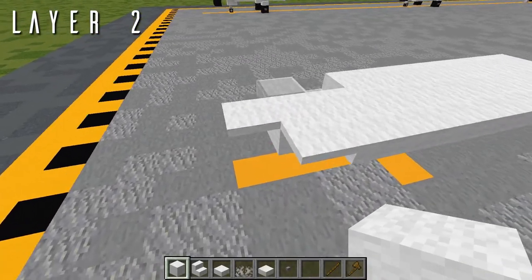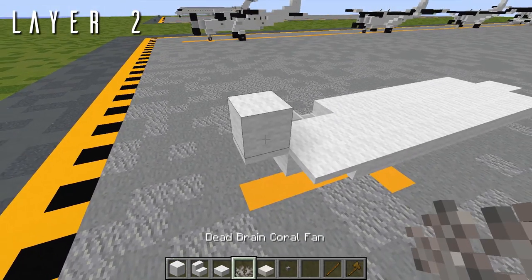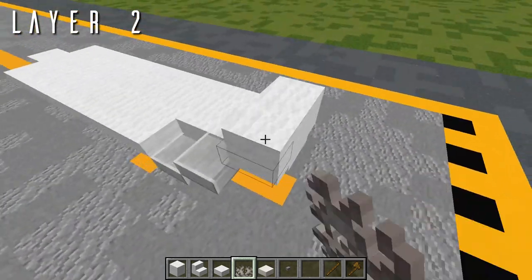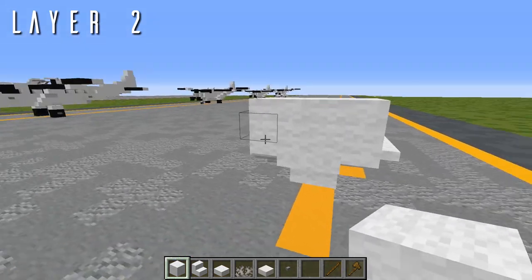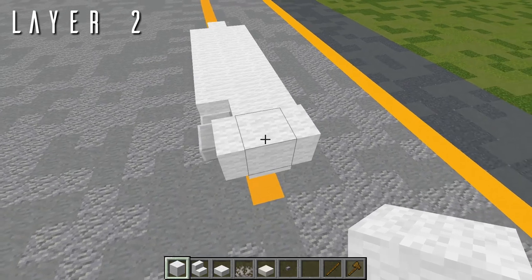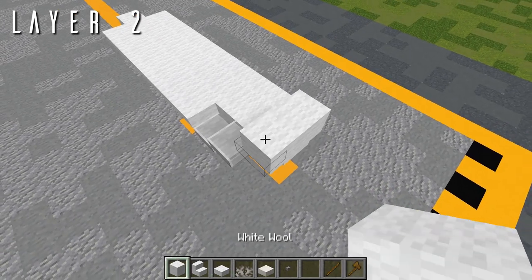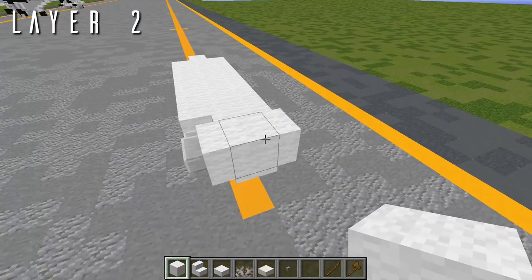For layer 2, place a block of wool on top of that birch trapdoor from the last layer. Out to either side, we're going to have a wool vertical slab. In the Ayrteam pack, that's the dead brain coral fan placed out to either side of the wool block to give you these wool vertical slabs rounding off the nose of the aircraft. In default, maybe use an iron trapdoor closed against it or a birch fence — but the vertical slab solution works perfectly.